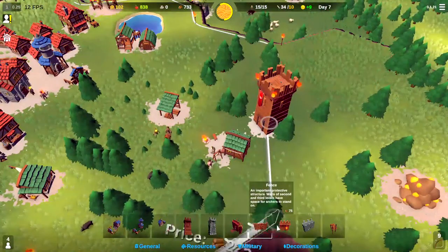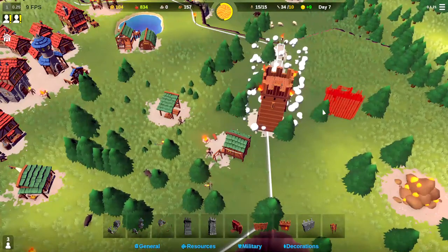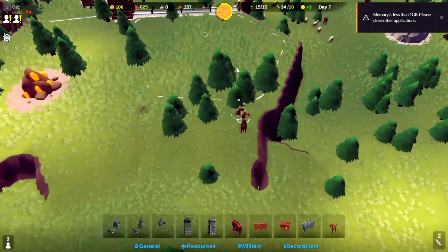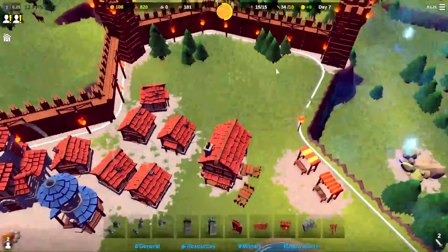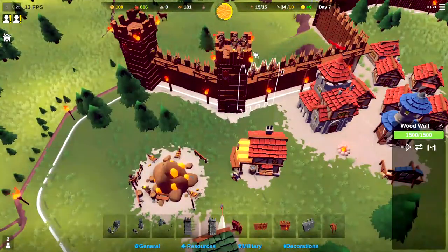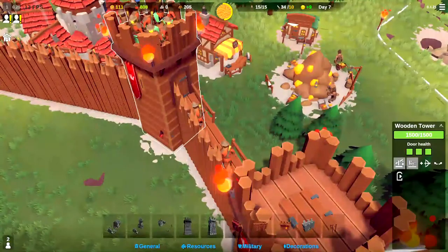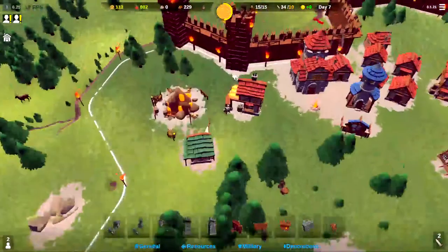We've got the 650, so let's go ahead and put the wall up right here and wall that off. Where did our swordsmen go? They are chasing that wolf — that's fine. Let's come back over here and have those guys plop down right there. One wolf is still down there, so let's go ahead and grab those swordsmen and have them come after these wolves. That wolf's den just collapsed, so we'll no longer be spawning wolves.